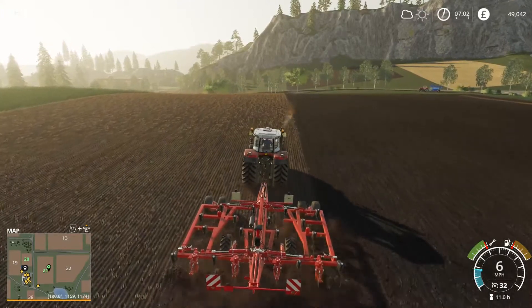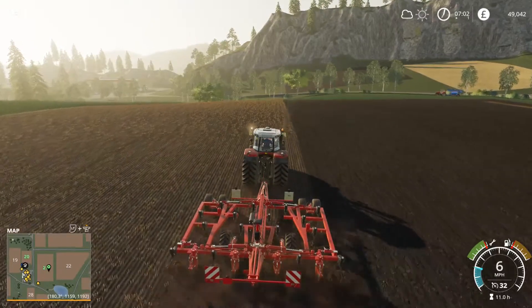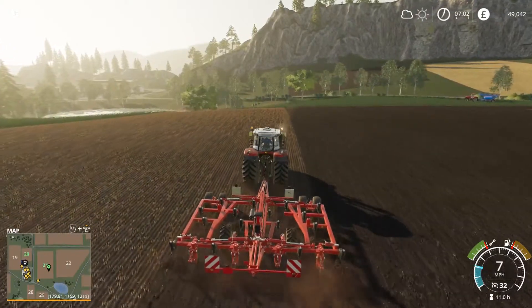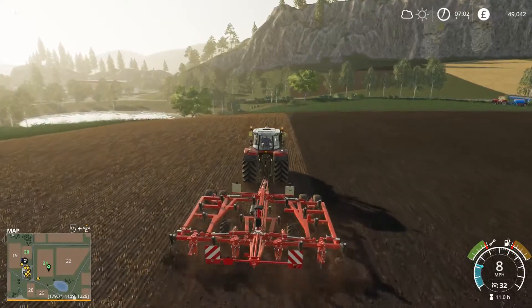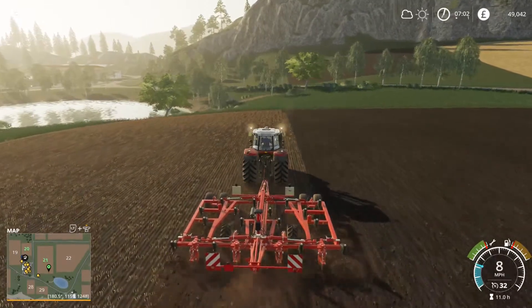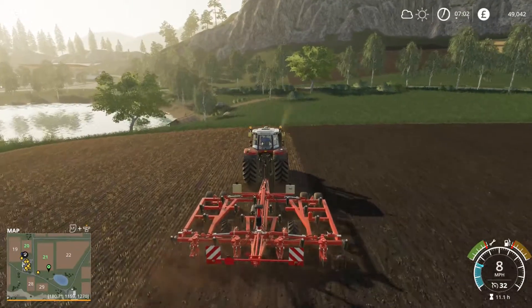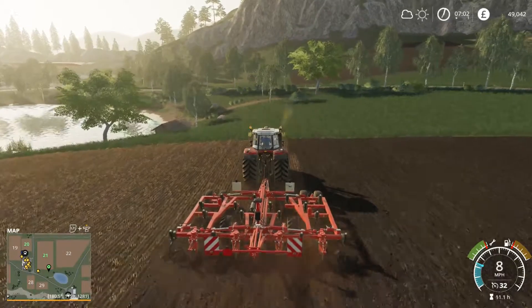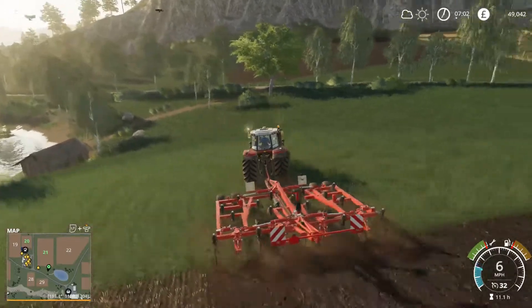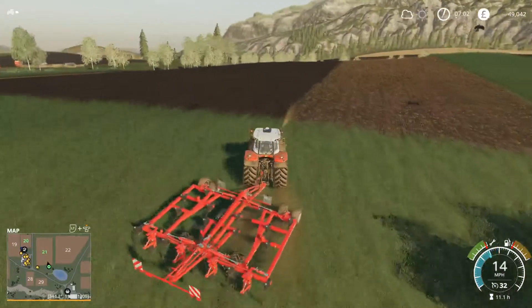The Massey Ferguson is taking a lot of strain due to the fact it has the most horsepower. I'm looking into upgrading the Case we have at the moment to potentially the Case Puma — that'll put it over 200 horsepower, and potentially with a couple of engine upgrades we could be well up in the high 200s. That means we can then use the Case to do the cultivating as well.